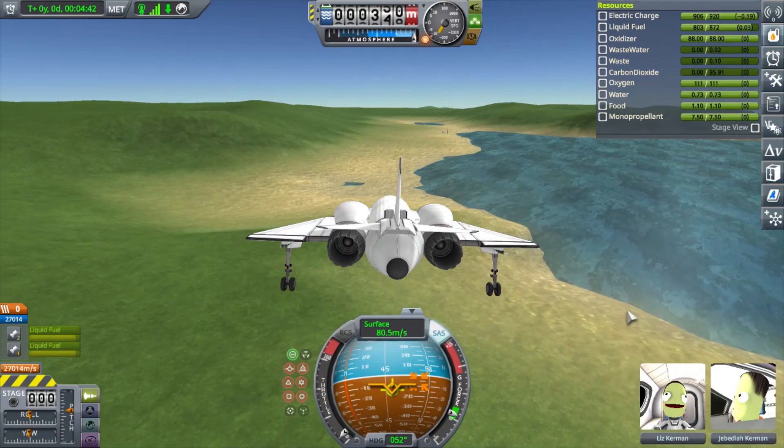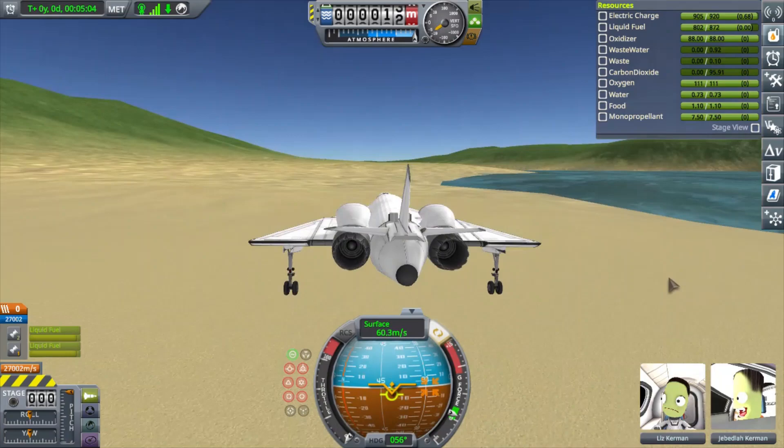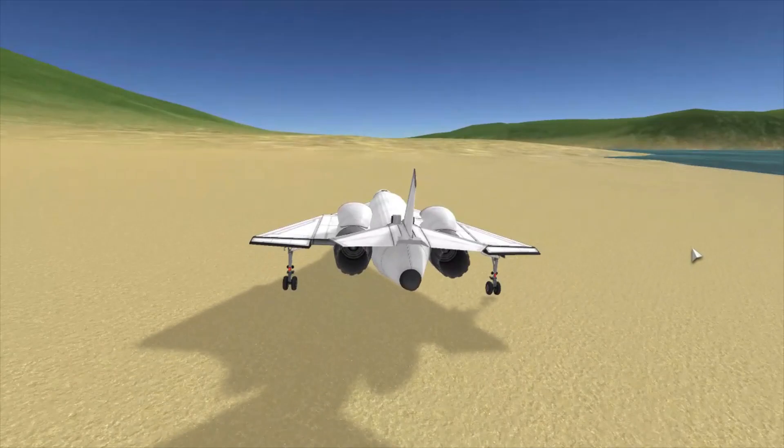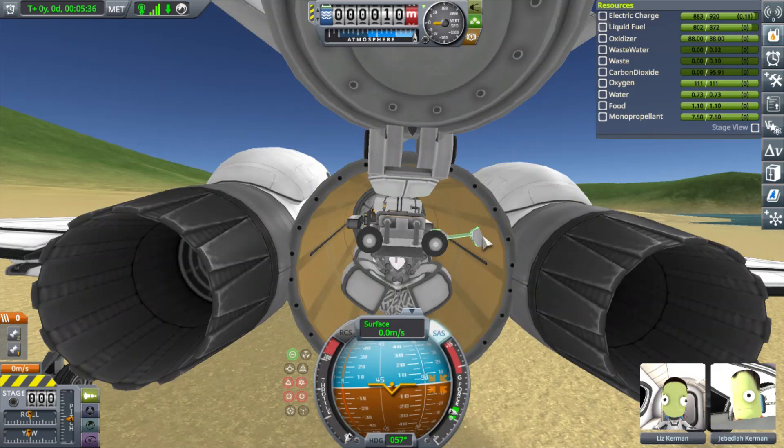I had actually forgotten about this place, and having now visited it in-game, I have unlocked it. As the name of the video implies, this is a launch site — the Cove launch site. You can only unlock it once you've flown in the vicinity of it and actually found it. I think all the launch sites have that same requirement. So here's the big surprise.